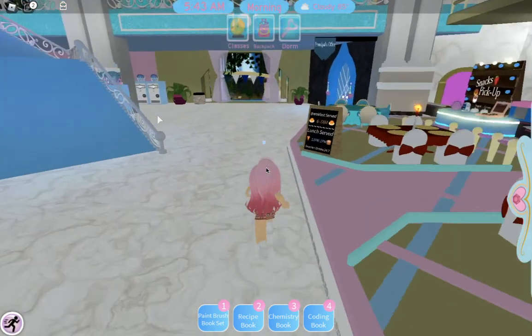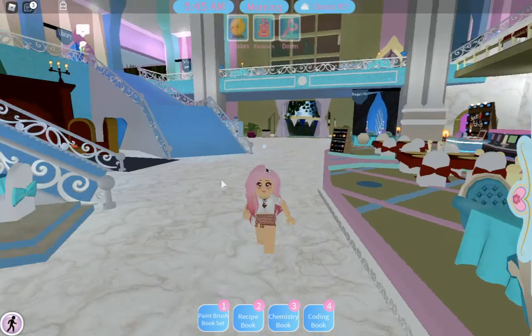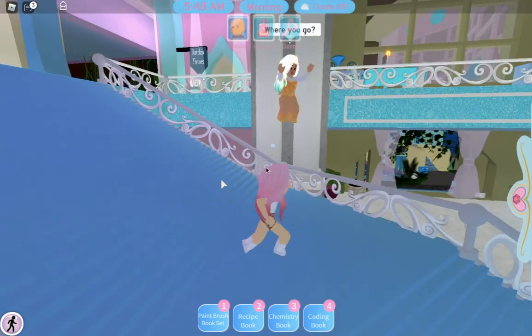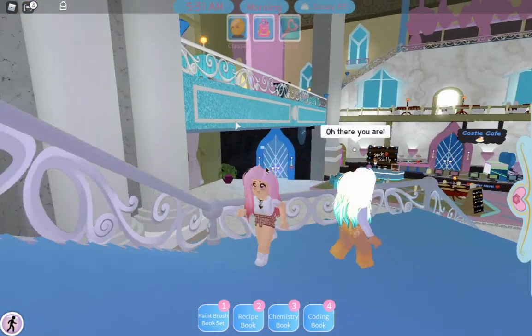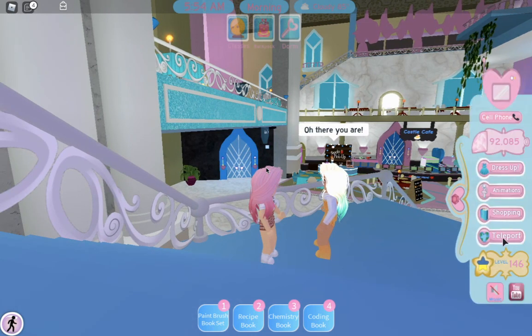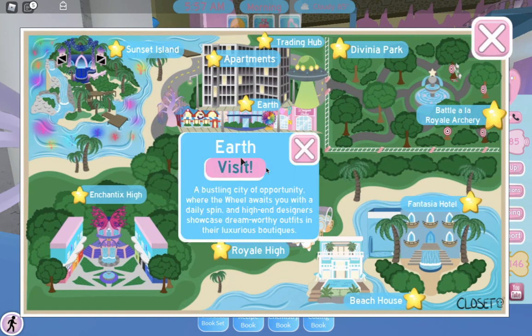When school starts, just keep clicking teleport and never buy lunch. Now that we know the basics of school, click teleport again and go to Earth.